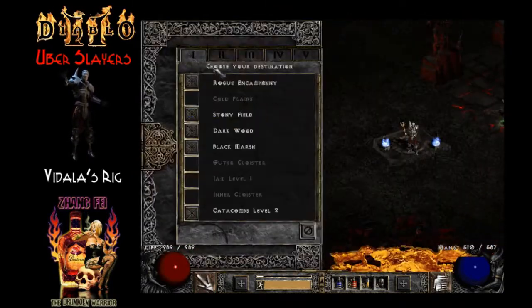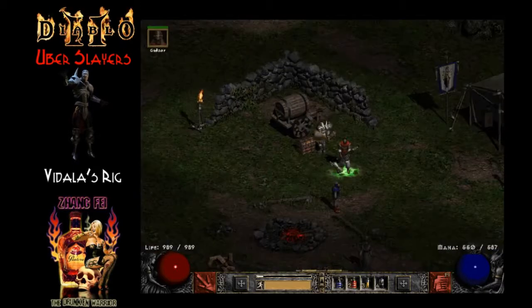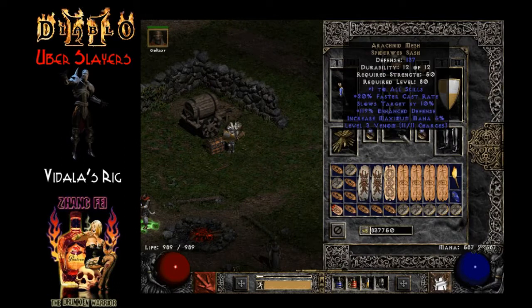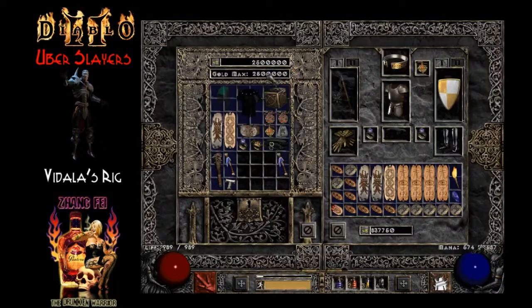We're going to play it with a Necromancer — there is no possible way you're going to be winning using physical damage. So we're going to go ahead and play a Summoner, and make our Iron Golem out of a Beast.